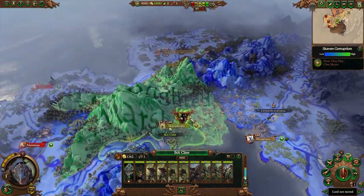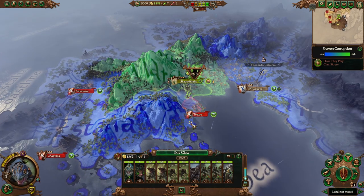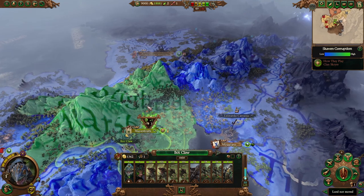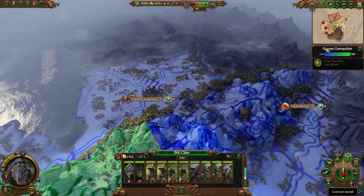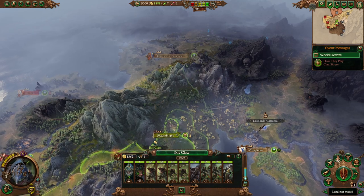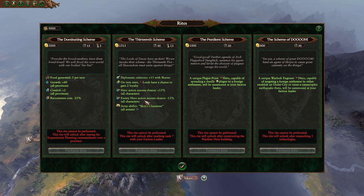Here's the Skaven Corruption overlay — it gives us a map view showing how our corruption is going. This is the province we're currently in, which would explain why everything else shows low corruption. We can also do certain rites for certain bonuses — that's a lot of things.